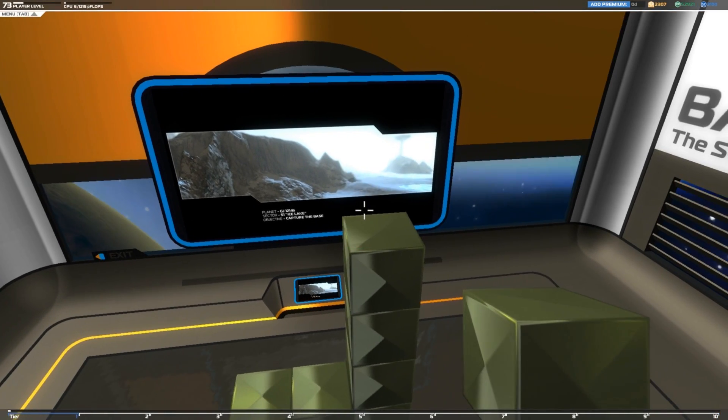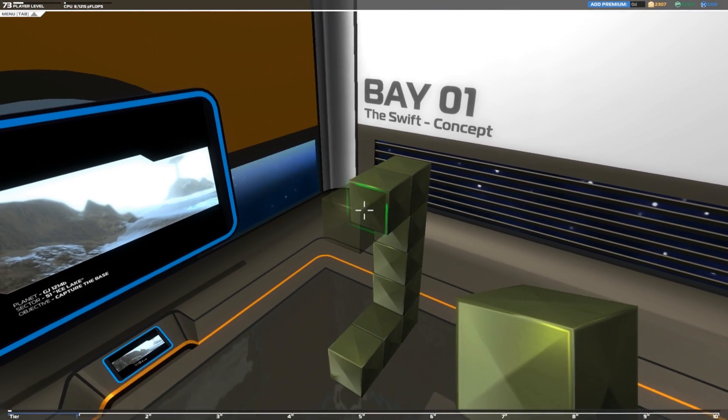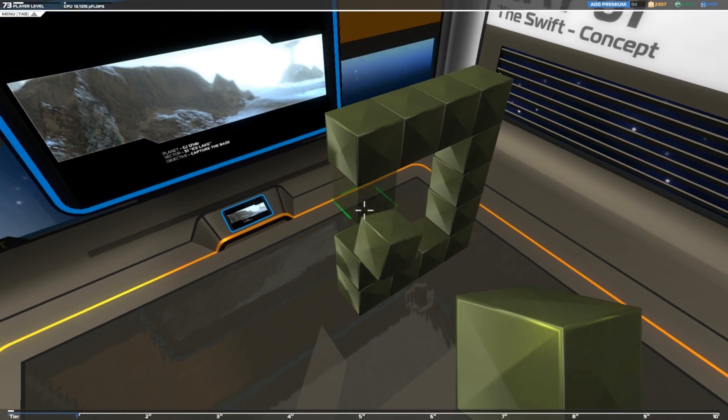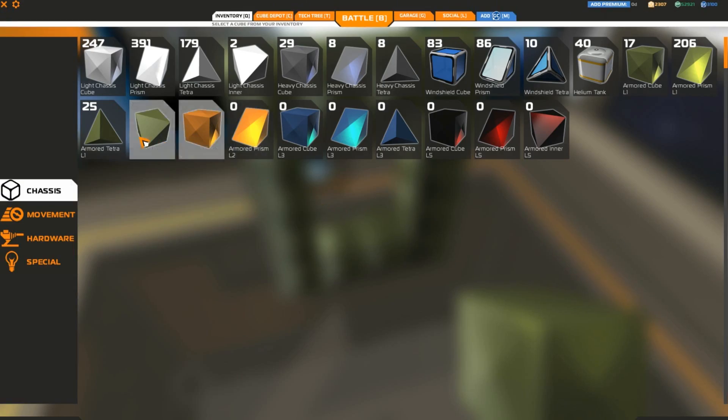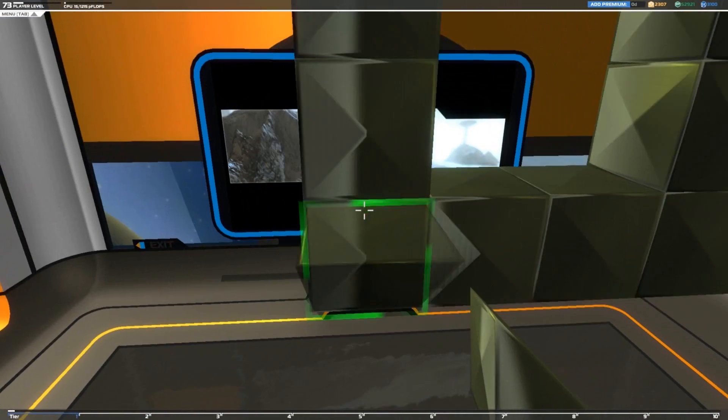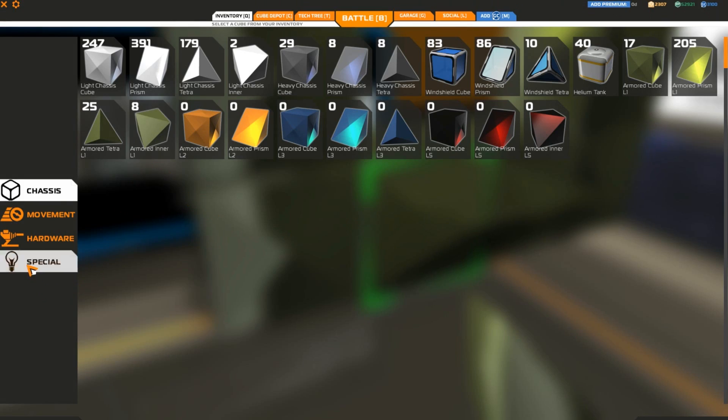First thing is to build the frame in which the pilot's going to sit. Let's put a little reinforcement block up in the corner here, and let's get the pilot seat and dump that in here.